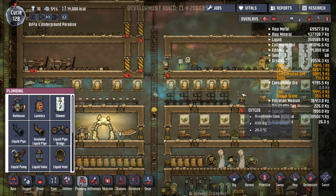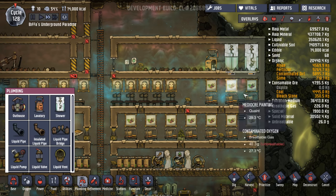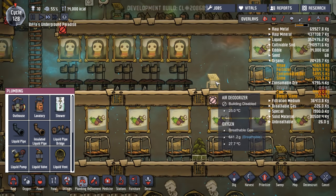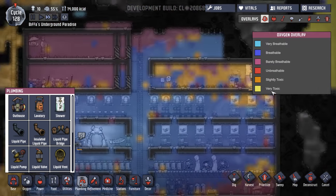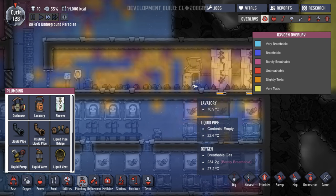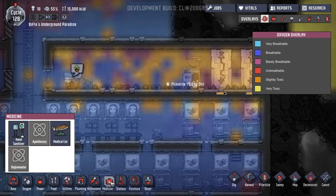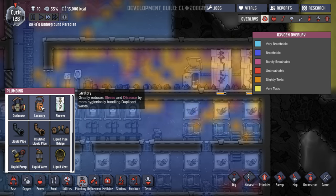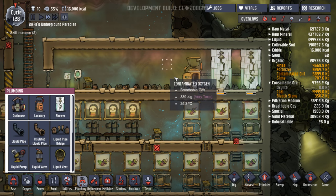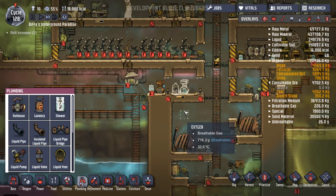I don't know whether we need both of these things going, but we'll leave them both going for now. I want to get rid of all of these pictures and redo them. Gas vent overpressure — oh, that's fine, that's turned off. What's all this? Oh, this is all contaminated because of the toilet probably. Does that output contaminated? Lavatory: contaminated water, heat, and decor. It doesn't say it outputs contaminated oxygen, but it seems to be that that's the case.